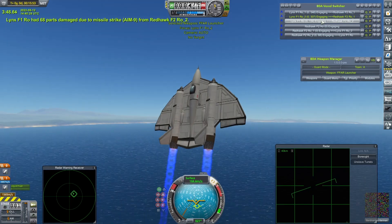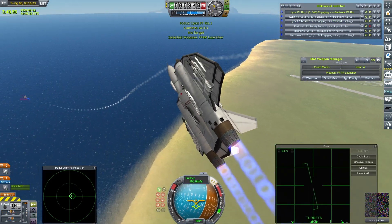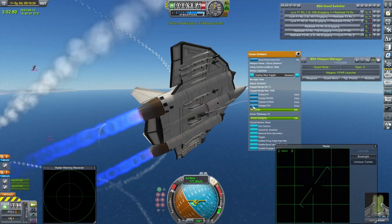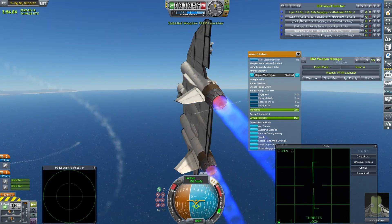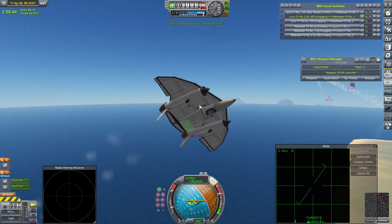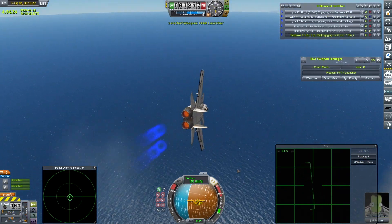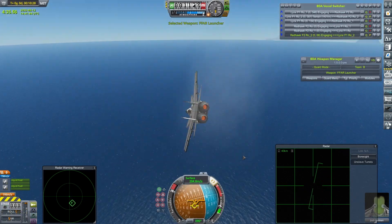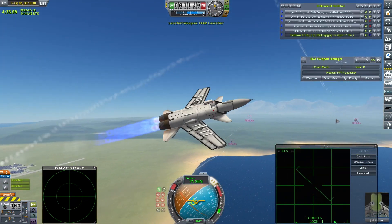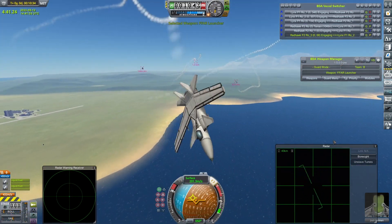One of the Lynxes has got damaged by a Sidewinder, but that's about all that's happened so far. Let's start seeing if we can actually turn some of these Vulcans on, because otherwise we are just going to be here for an age. So I've turned one Vulcan on on all craft, apart from Josh Kerman's craft, because he's had his guns blown off. There's been a little bit of damage going back and forth, but I think it's been mostly missiles, and rockets continuing to be lackluster.